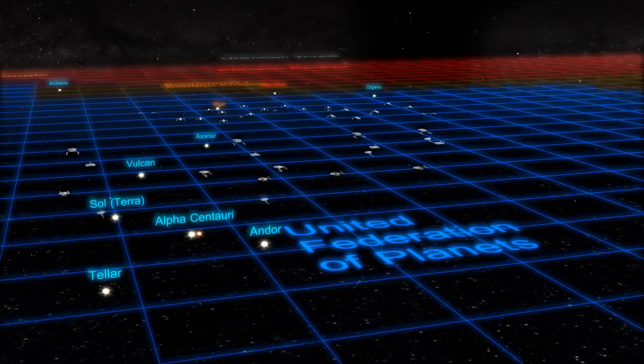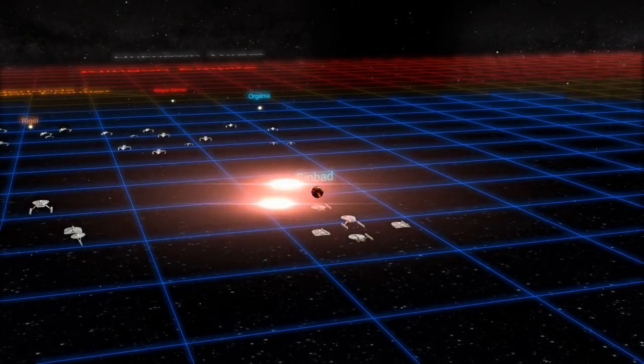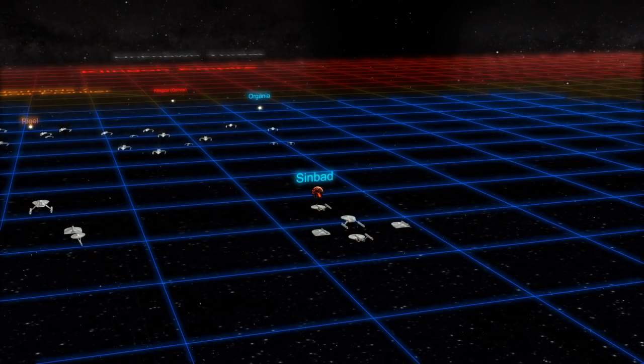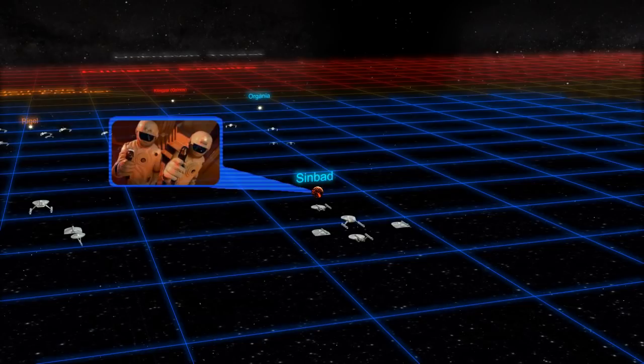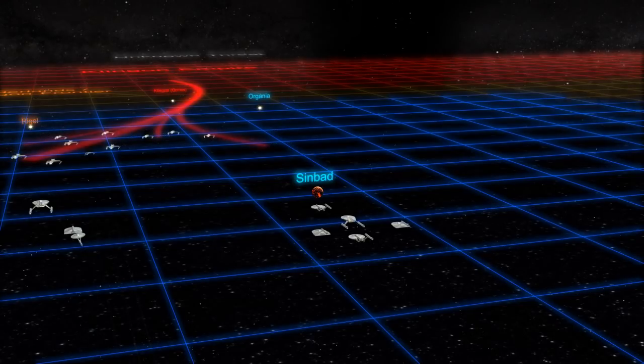The war thus far had seen only minor engagements on planet surfaces between ground troops, as starship bombardment or interception left little room for costly ground battles — until the Battle of Sinbad IV. Starfleet intelligence learned that the Klingons planned to seize this resource-rich planet. Federation frigates intercepted much of the assault fleet in advance, and only a fraction of the Klingon force reached the planet. The Federation Marines were able to capture 30,000 crack Klingon ground troops.